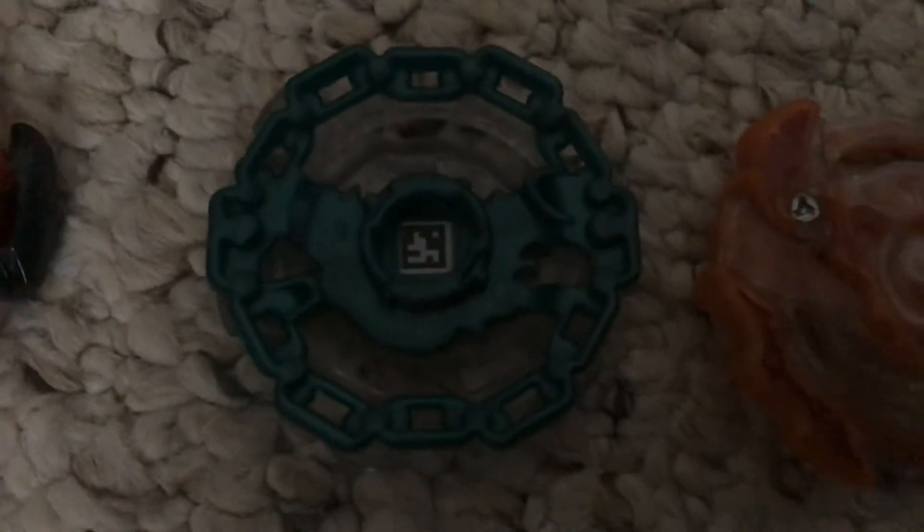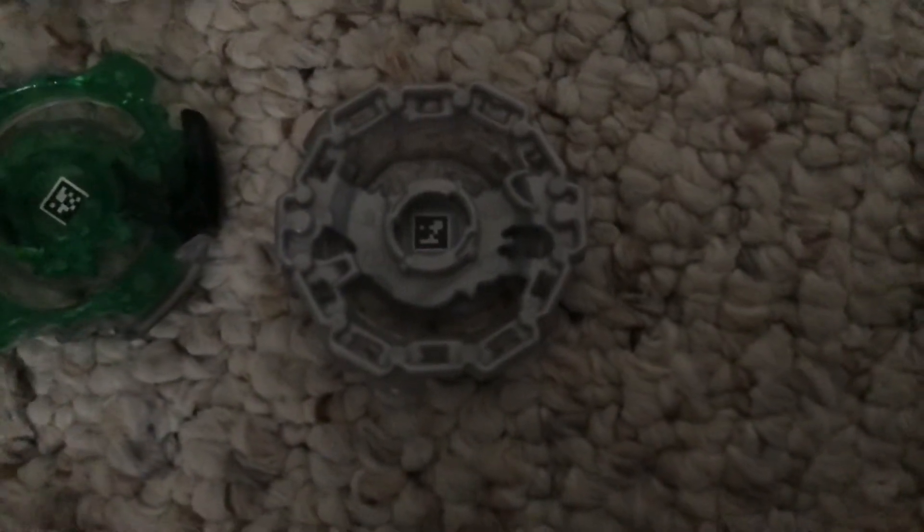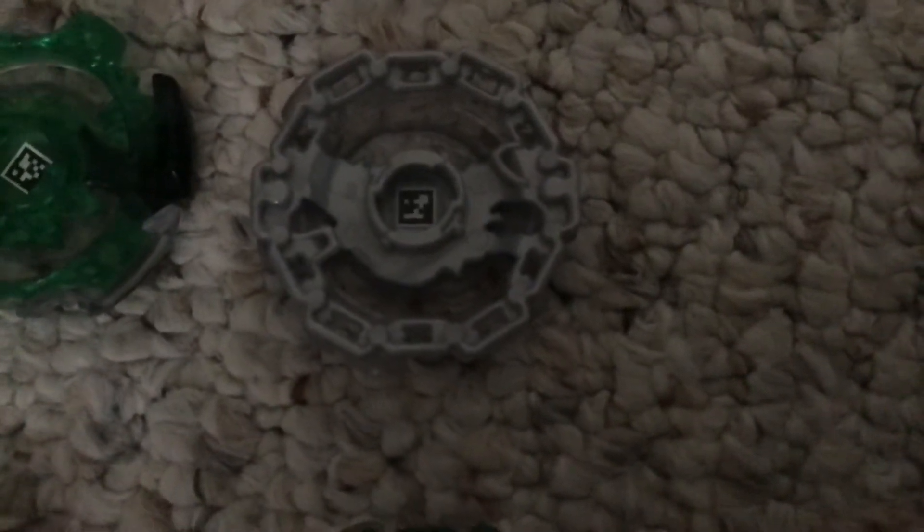And then this one is the recolor of this one, that came with Yugen, or Yedri-on, I believe. It comes with the same parts, just recolored. Here's the code — remember, this is a recolor. I'll put the times in the description below for each Beyblade. And then this one is the same thing as that Ripfire one I showed you — with the light up thing on the bottom. Here's the code.